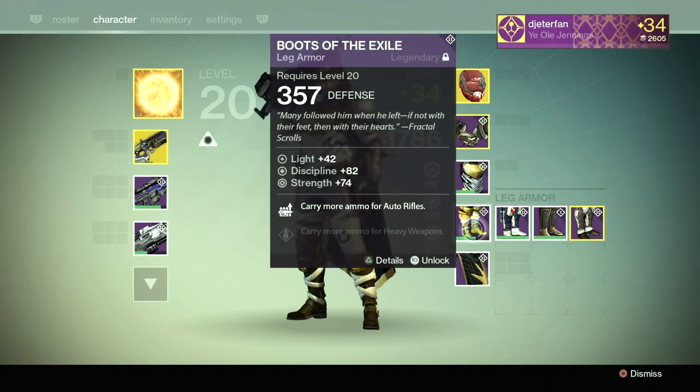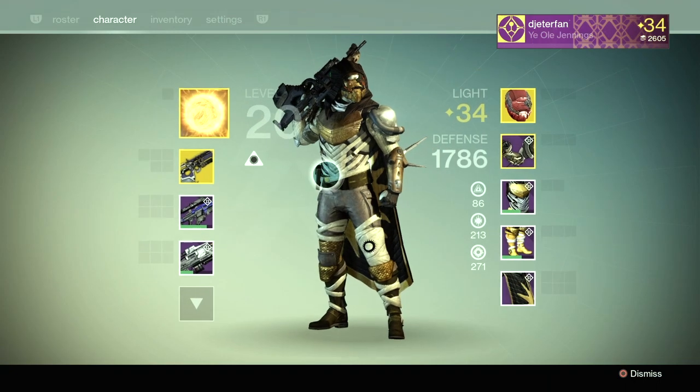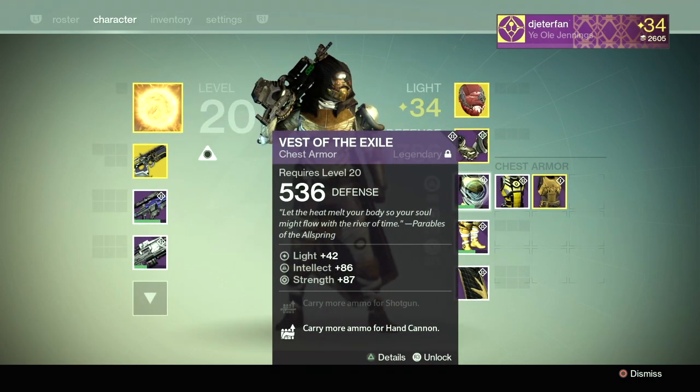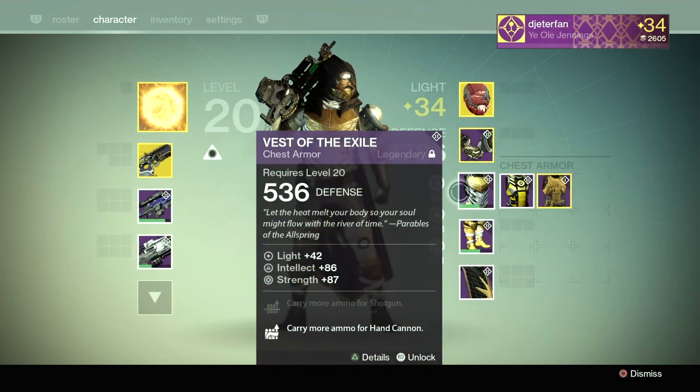These pieces of gear are really useful for the Prison of Elders because they just offer really good attributes for the armor, so you can do more damage to Skolas — that's really the main reason.